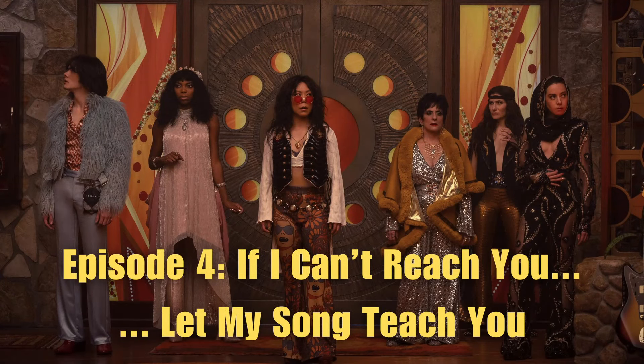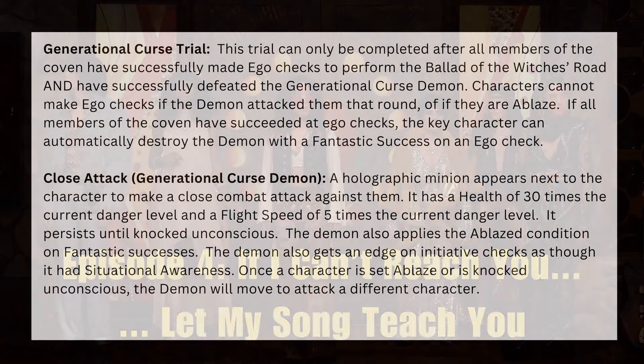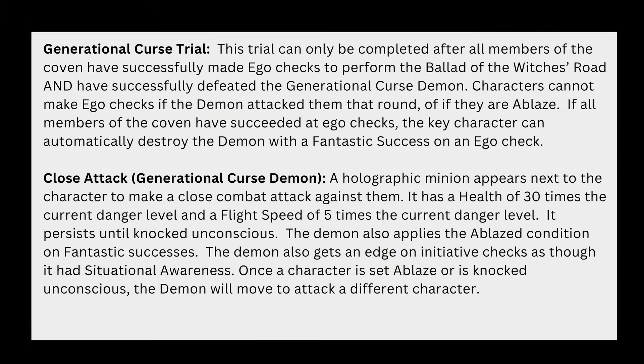The next trial is tied to the character of Alice Wu Gulliver, and in it the coven must defeat a generational curse that takes the form of a demon. The party must complete a performance of the Ballad of the Witch's Road while being attacked by that demon. All members of the coven must succeed at Ego checks to perform the Ballad, and they must successfully defeat the generational cursed demon. Characters cannot make Ego checks if the demon attacked them that round, or if they are set ablaze by the demon. Once all members of the coven have succeeded at Ego checks, the key character can automatically destroy the demon if they make a fantastic success on an Ego check on their next turn — or they can put the demon down the old-fashioned way. You can treat the demon as a close attack threat with some changes to make it a bit tougher than the average close attack threat from the book.